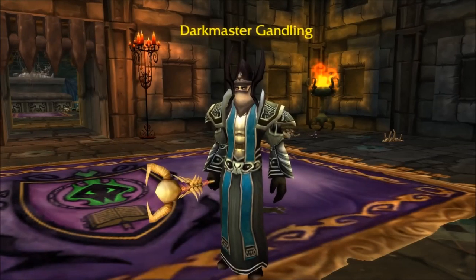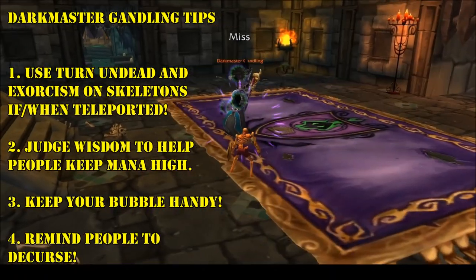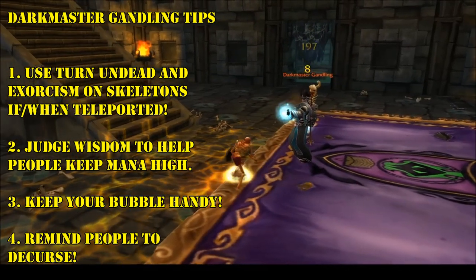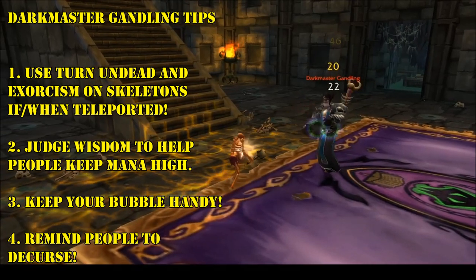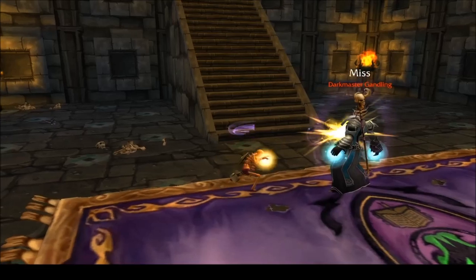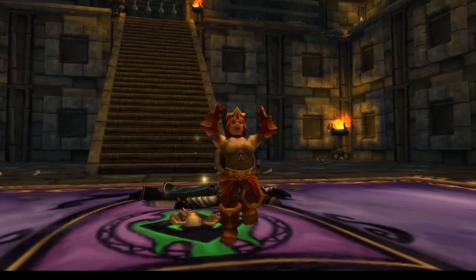After all six rooms are cleared, Dark Master Gandling will spawn. Just like with all the other classes, be mindful of the teleport, especially if you're the healer. When teleported, make use of Turn Undead and Exorcism to kill the non-elite skeletons as quickly and safely as possible. As a Paladin that's really all there is to this fight, so good luck getting your helm.